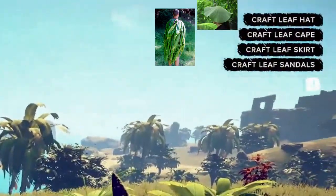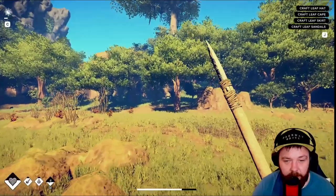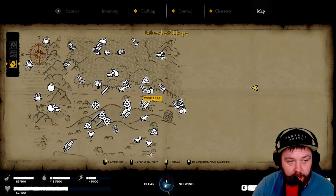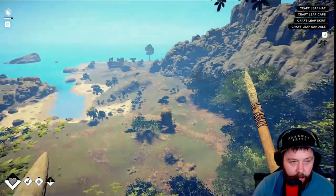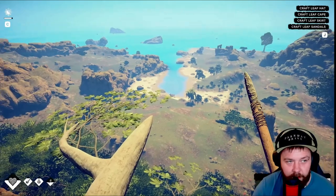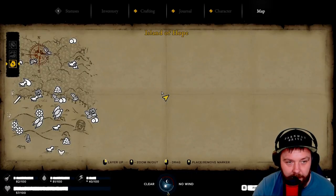So we can craft leaf hat, leaf cape, leaf skirt, sandals. Let's get this tree done and we'll head back and start building our base pretty much around there. Here we are on top of the tree - this one here was the first one we came across. We still need to explore this one, and that should pretty much explore the whole area. We should unlock the whole mapping of this area, and I think we should do Ponzo Leon proud and continue our base over there.